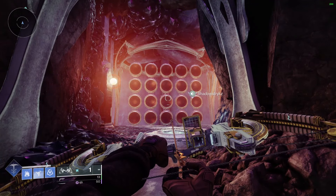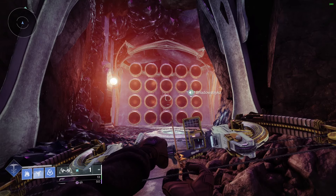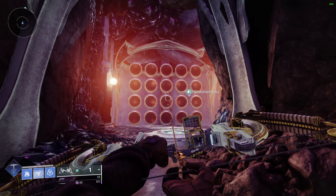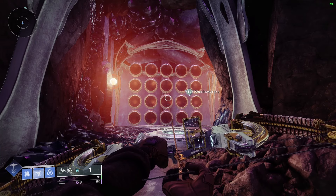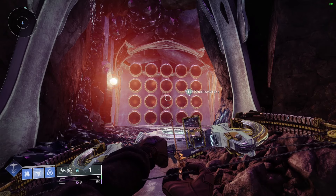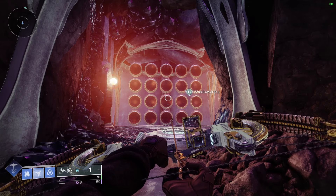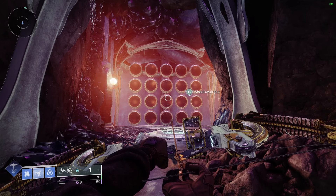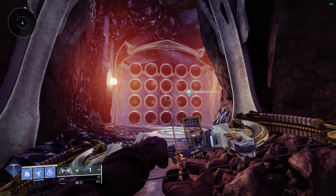Crouch in, jump out, and look where we are — come up, jump up here and we're back at the wishing wall. Now put in the Petra's Run wish. After that obviously don't die. You're stuck here but your teammates who are at vault will start the encounter and it's going to pull you to vault.